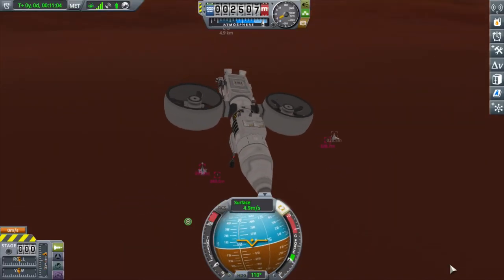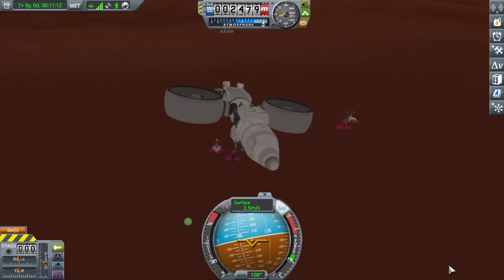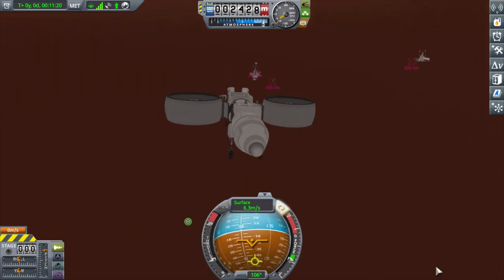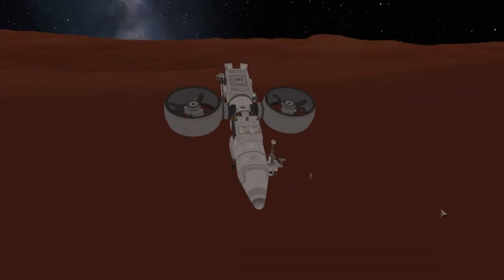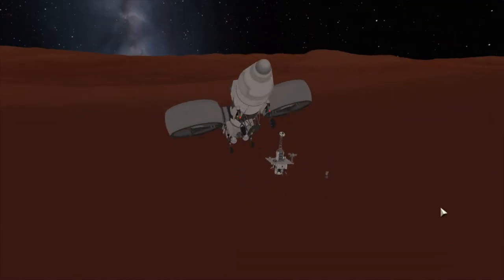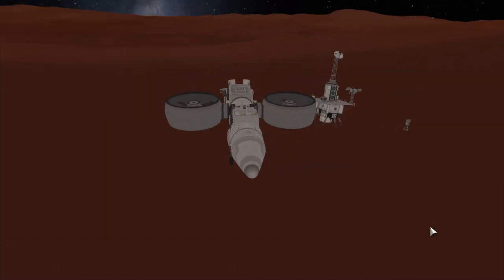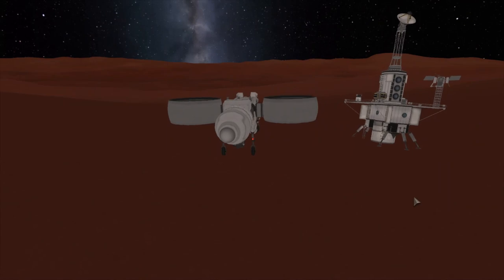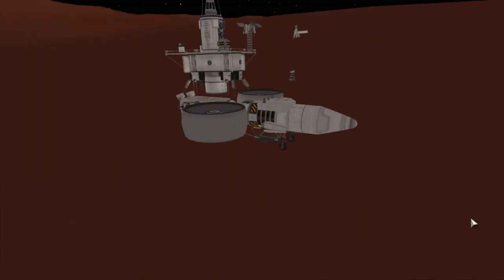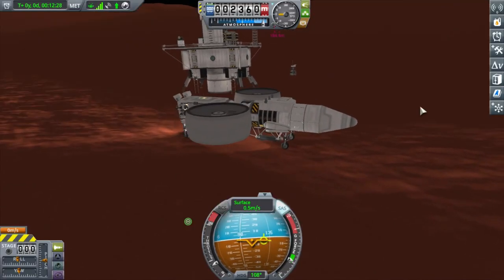Let me see if I can land this thing close to the surface station, and then I can scoop up a scientist and go perform some survey scanning. The little survey scanning arm that I put on my rover didn't get to be used because the rover is a piece of shit, so let's try to use this.